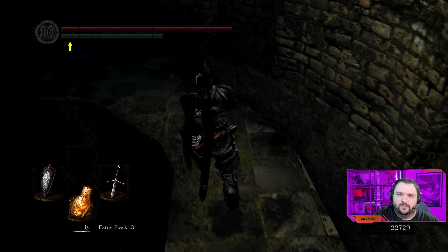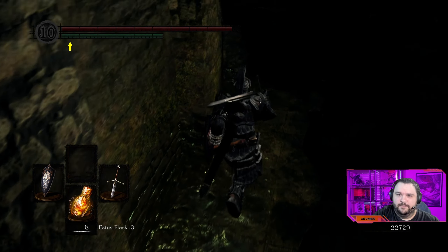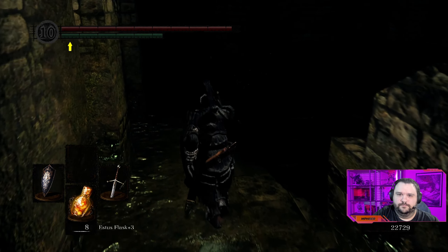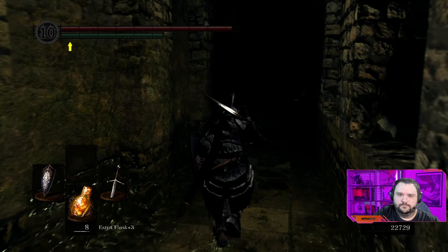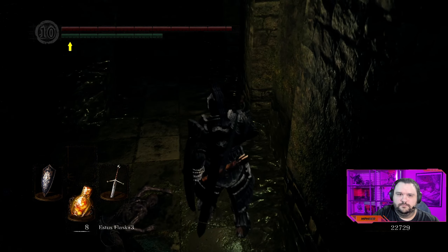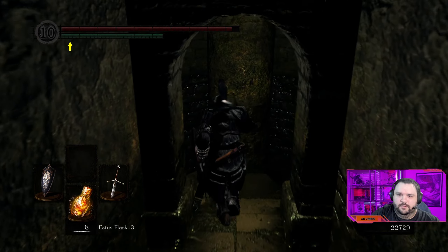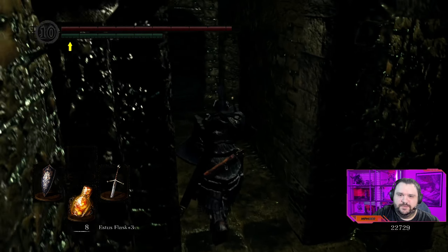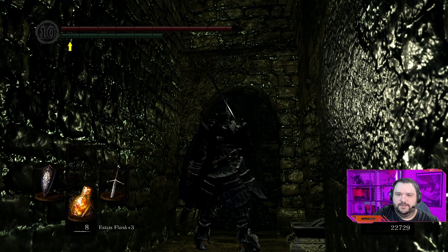If you're having trouble with this fight, go over to Andre and give him this ember, then level up your claymore. We're going to go back down the staircase, head out, and make a right. This actually opens up another shortcut — if we head up here, this will take you to kind of the entrance to where all the ghost enemies are.